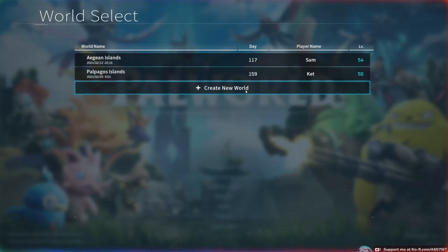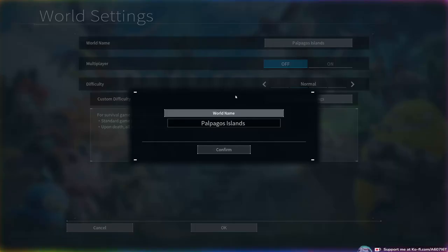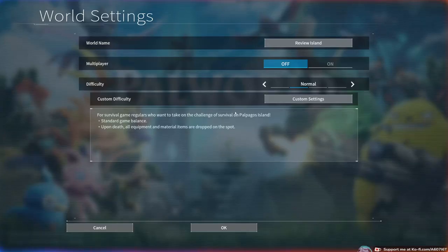First off, this game is very addicting. The whole catching Pals, finding new Pals, finding new locations — it's all just very addicting. The Pocket Pair team has really done a great job of allowing you to feel rewarded when you come across things in your path: new Pals, new collectibles, new dungeons and all of that.